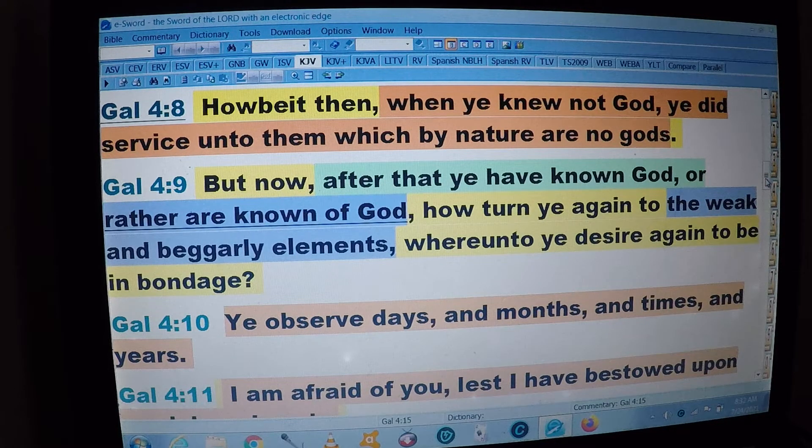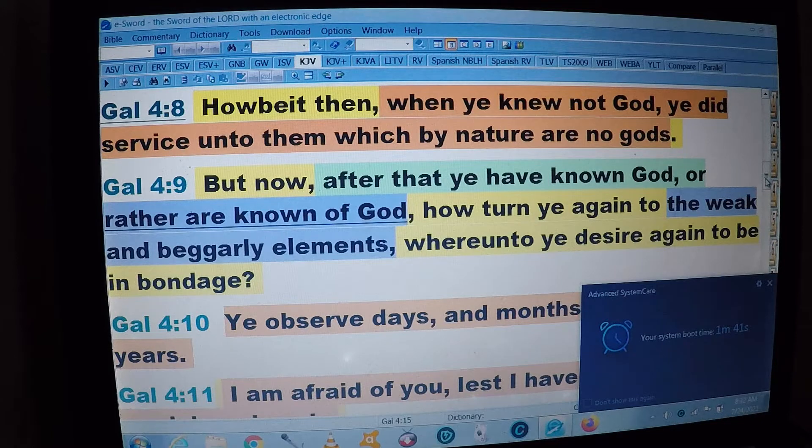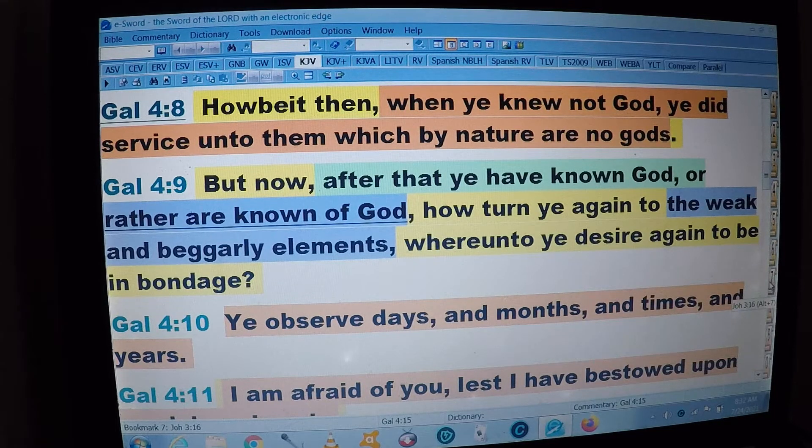It says in verse 9: 'But now, after that ye have known God, or rather are known of God, how turn ye again to the weak and beggarly elements, whereunto ye desire again to be in bondage?' Paul was talking about heathen religion, but it applies to modern times too — how instead of keeping our eyes on Jesus we put our eyes on other things.